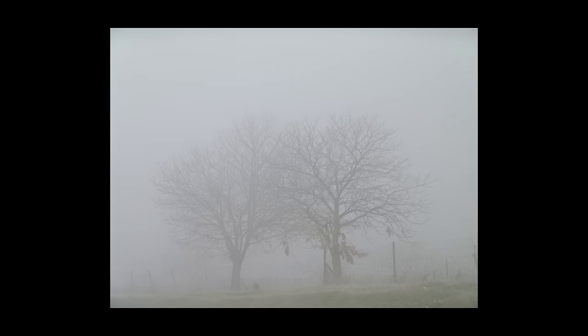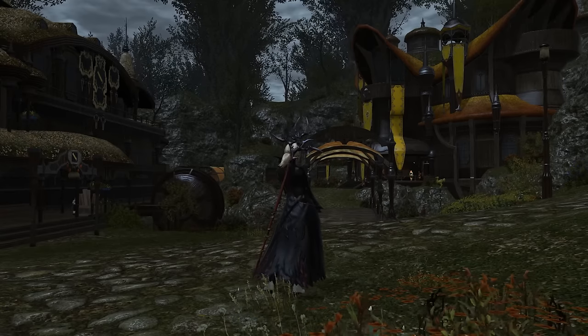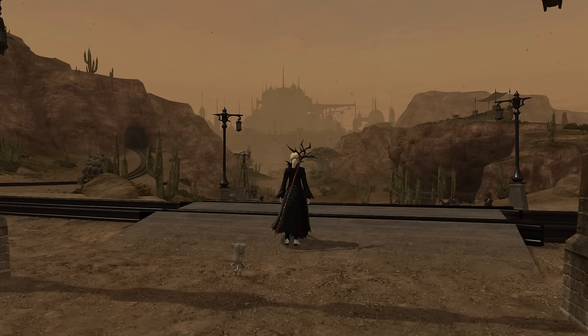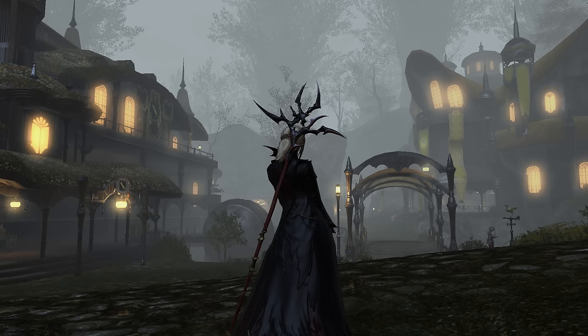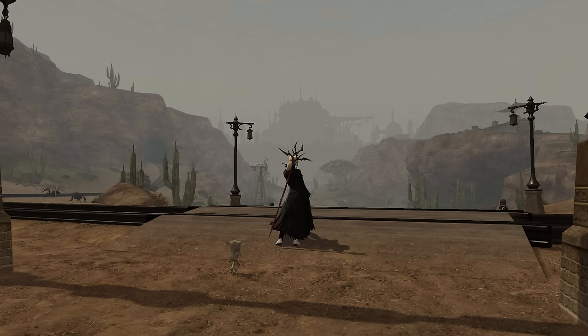We calculate a fog factor from this distance however we want, and linearly interpolate between the pixel's color and the fog color. If everything has gone right, then fog will now be in the game. Fog is very useful for both weather effects and conveying distance. Final Fantasy already uses fog on distant objects, but we can make a scene a bit more gloomy with our fog effect if we so desire. Unfortunately, the fog color can never always match the game's environment, so this effect isn't going to be used for gameplay and I will keep it disabled.